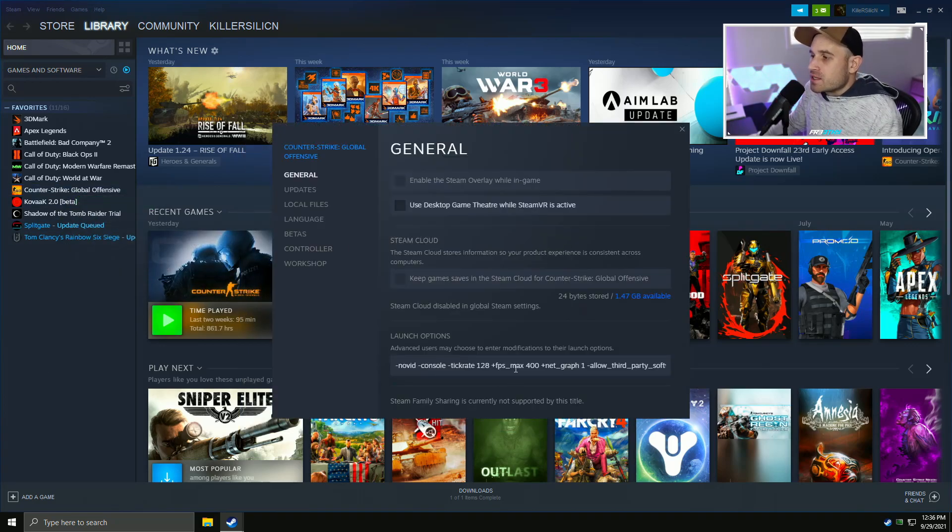Now launch options for CSGO. A lot of these really don't matter. A lot of launch options in a lot of guides will set your hertz and frame rate and this and that, but a lot of it gets overwritten by the graphics driver or your auto-executable. The only things you really need to set are three: novid, console, and tick rate. And if you have an executable, add that for your settings.